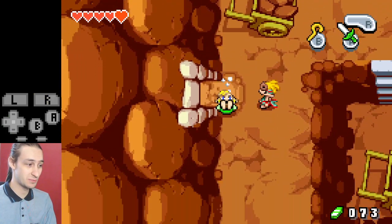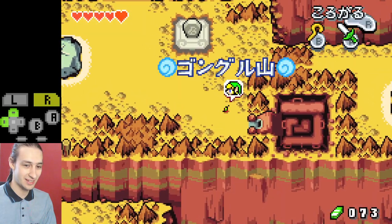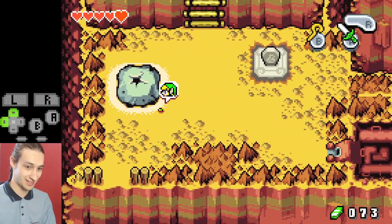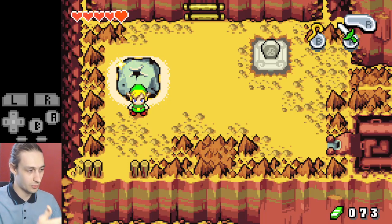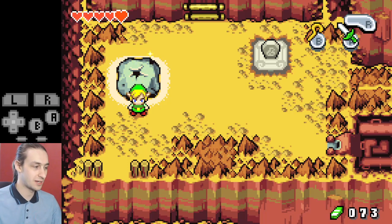Everyone makes that mistake once before fixing it, so heed this warning. We talk to him, mash through all the text, get the green sword, then exit out and regrow. Now we're going to climb down the mountain.